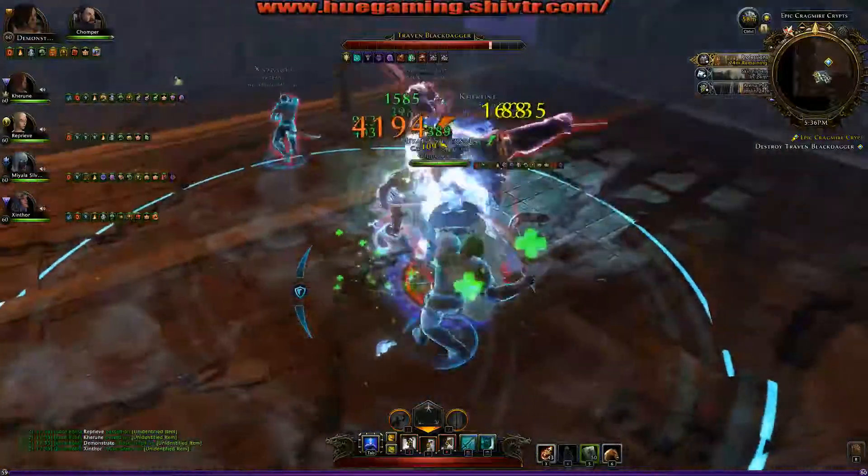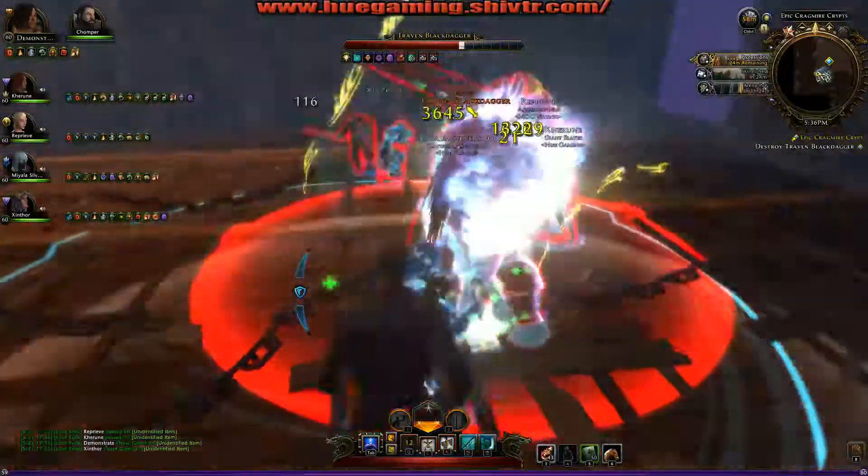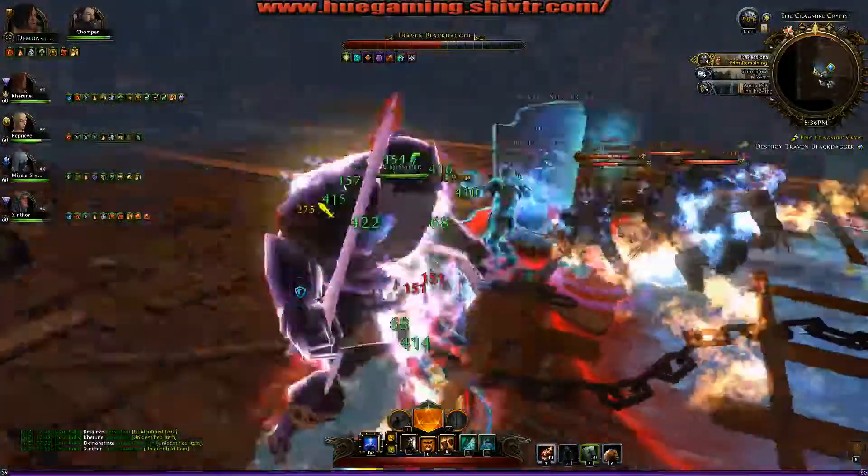He has a grenade, as you saw with the fire on the ground, and he has some special attacks. It's really hard to keep aggro on the boss. There's a grenade and it lights up the area. He also spawns adds.